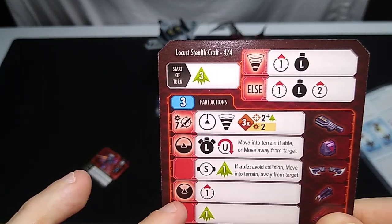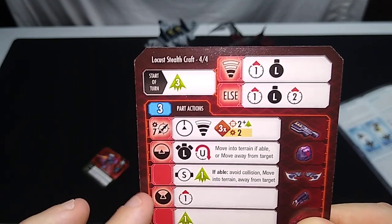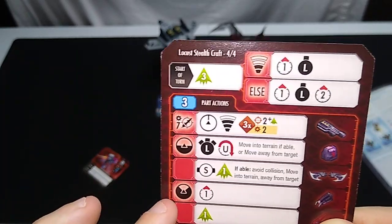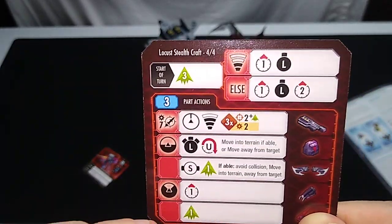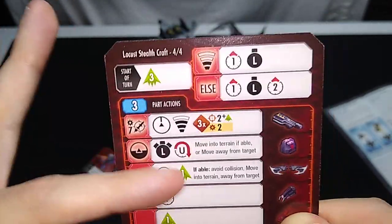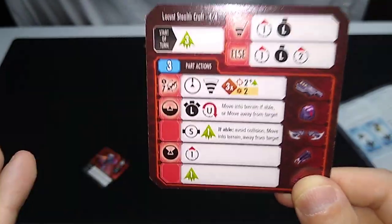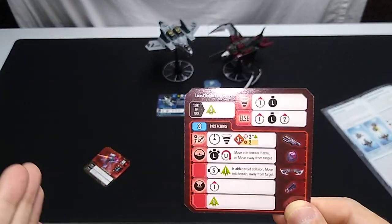Going back up: if the previous attack row didn't apply, skip it since it was already resolved and move on. If there's no criteria met, you would move the ship sideways left or right and gain one evasion — avoid collision, move into terrain away from the target. If none of those apply, and you're outside that 90-degree arc, turn up to 45 degrees towards your opponent. You'd then have three part actions completed and the ship's turn is over.